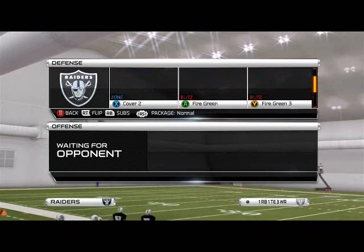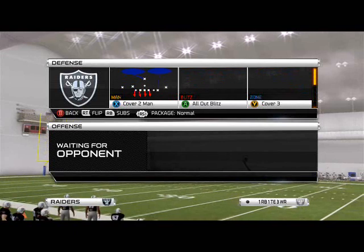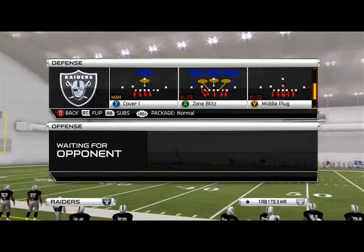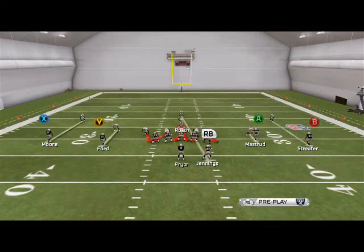In order to get heavy zone look pressure, what I like to do is use the play Crash Three. It's very simple to set up. The reason I like Crash Three is because you don't have to manually control the middle linebacker in the A-gap if you don't want to — you can, to make it look the same — but it's not important.